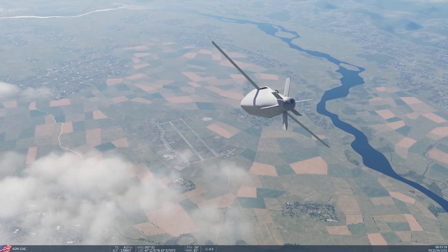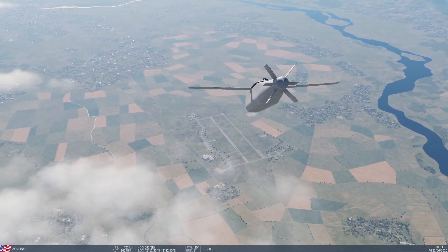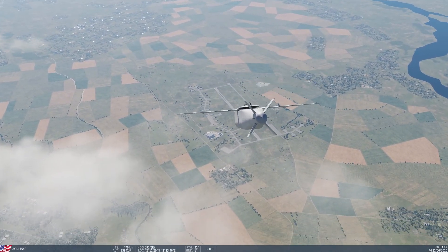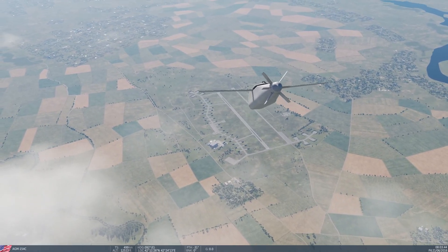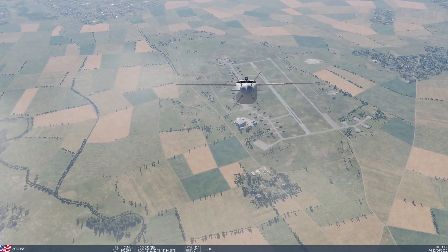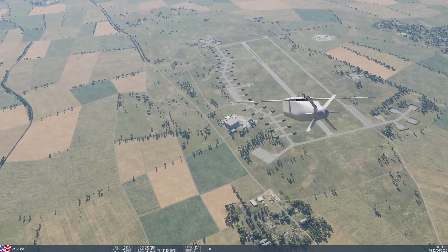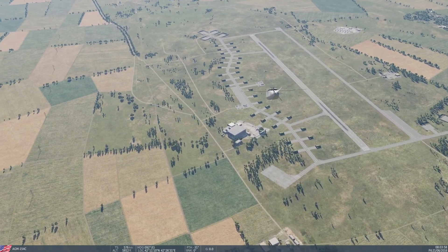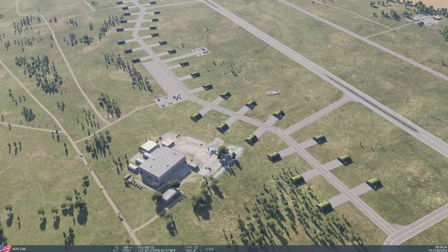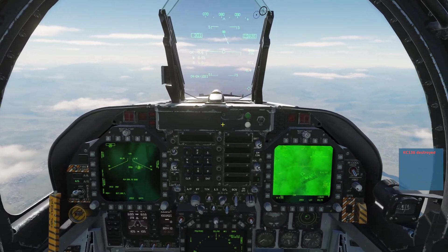As you can see, the JSOW is diving down to the target, maneuvering to make sure it hits. It's almost there — I can start to see the KC-130 on the runway. The JSOW is still adjusting to ensure a direct hit. That airplane is about to be destroyed — I'll zoom out a little so you can see the explosion. And boom — target destroyed.